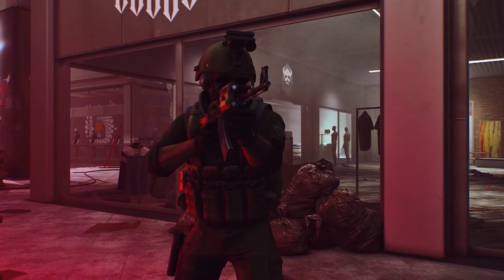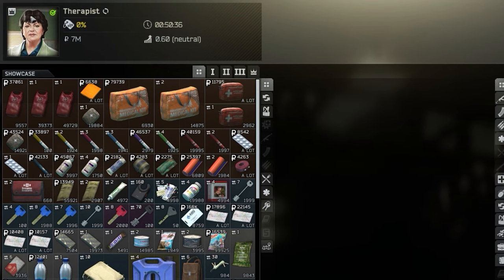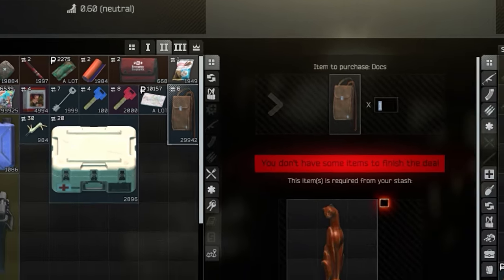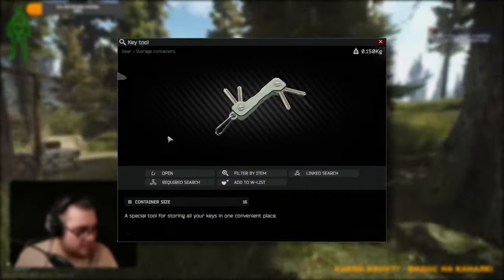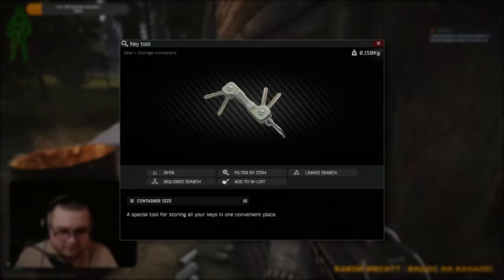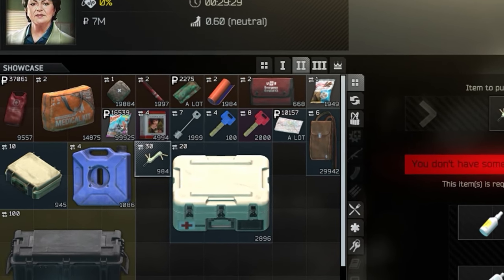I never buy the document case — I always get it after the Nostalgia quest, that starter one. But if necessary, you can barter it with the second Therapist for around 300 thousand, if it's not the beginning of the wipe. The key tool — if you don't have an alpha case, you can completely forget it. It's garbage, small and useless. It trades with the second Therapist for around half a million.